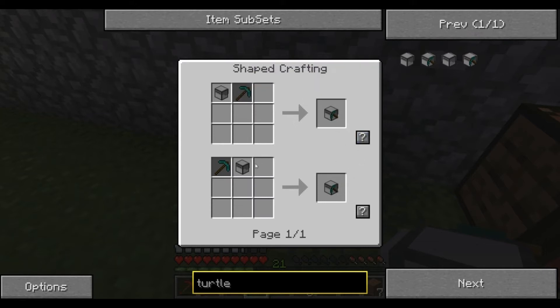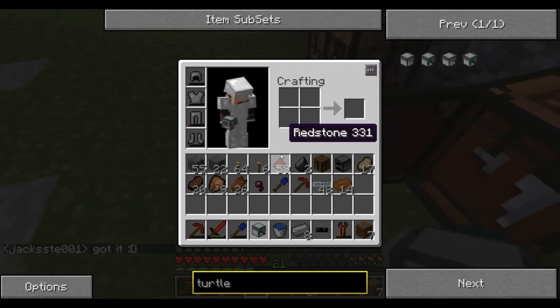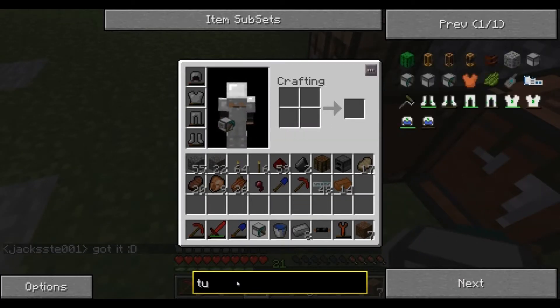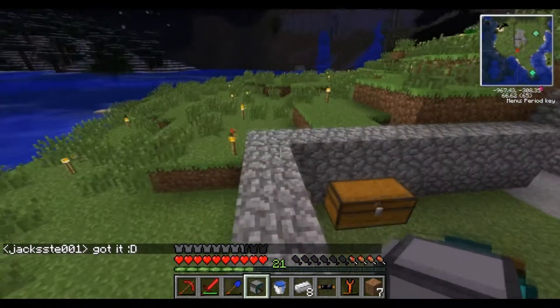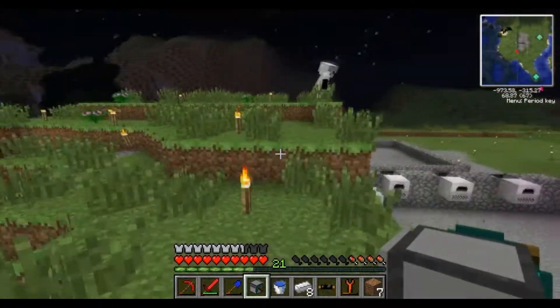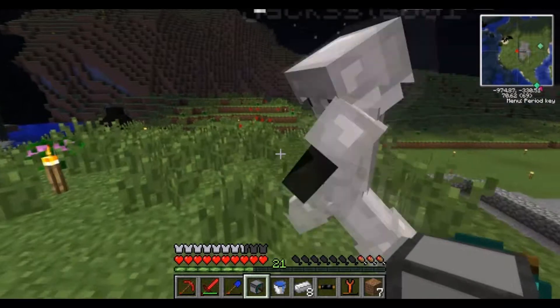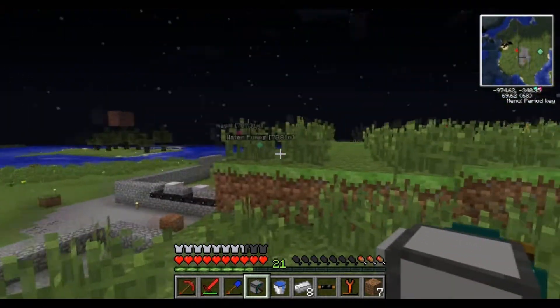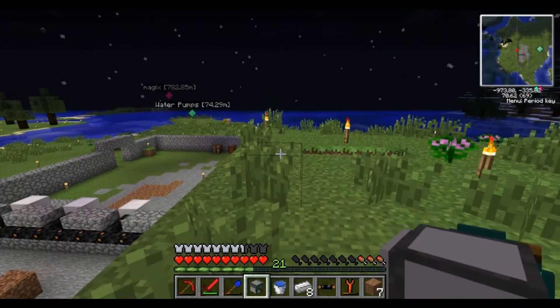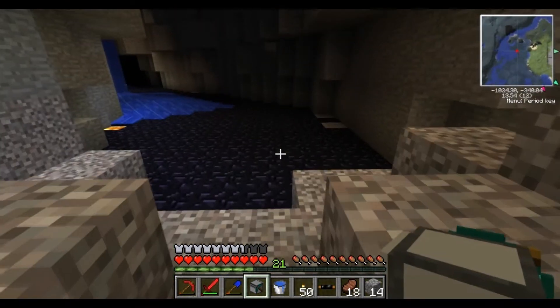The turtle does nothing until you equip it with a diamond pickaxe — that's pretty cool. Props to Jackie, he's actually the one who showed me these. I looked at them and kind of turned them away at first. Now I'm going to go to my mine and we'll be right back.